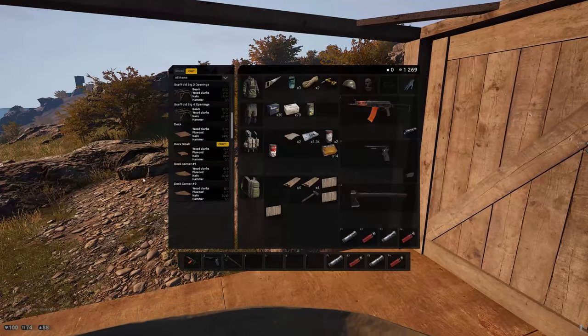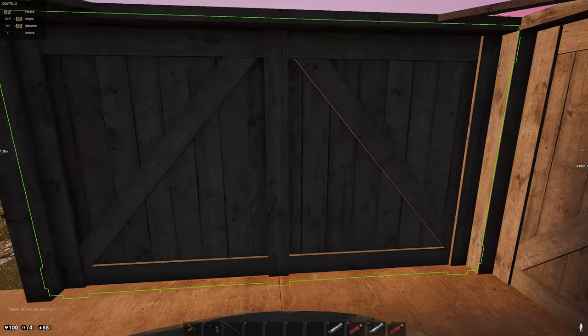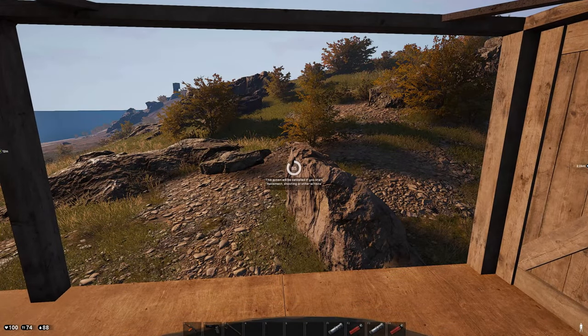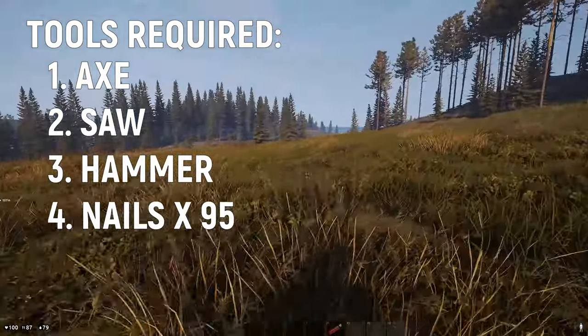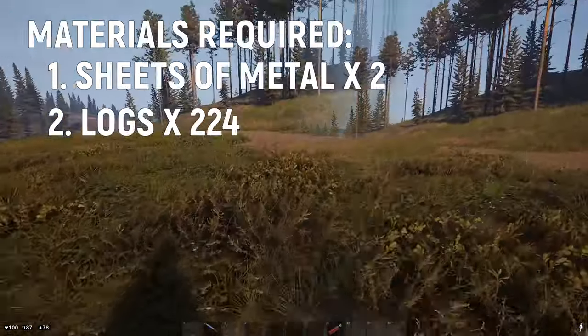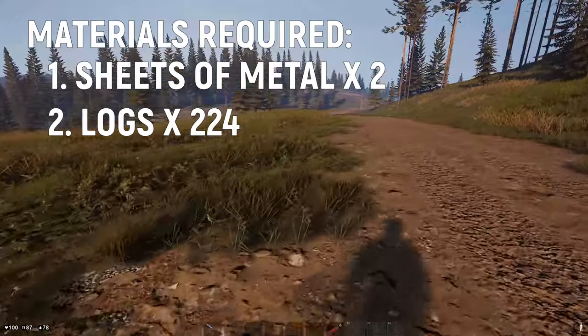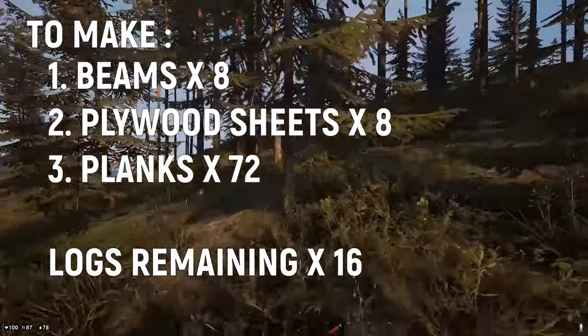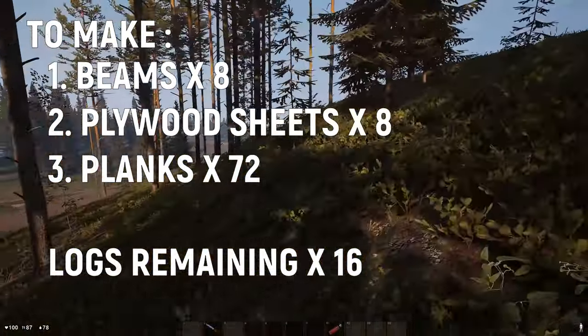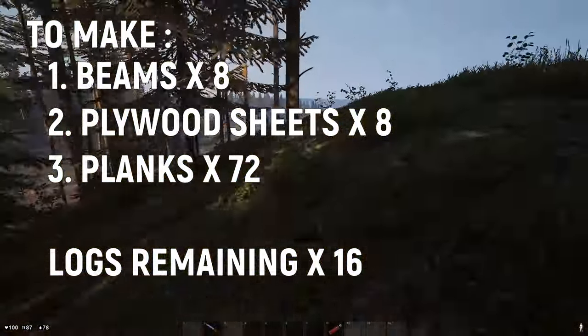Instead we are going to create this small wooden shack with 4 walls, 2 decks suspended on one scaffold with a storage box inside. The necessary tools for all of this are an axe, saw, and hammer along with 95 nails. The materials needed are 2 sheets of metal and 224 logs, from which you will need to make 8 beams, 8 plywood sheets, and 72 planks — and also save your 16 remaining logs.